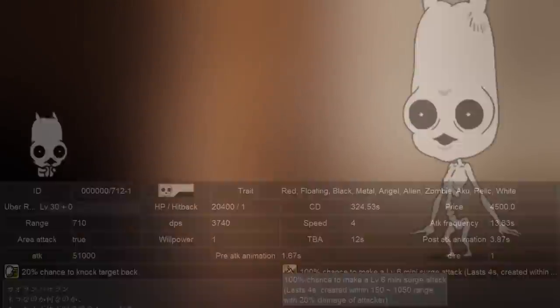First to talk about is the new units, and for each of the new units I will be using their level 30 stats. Our first new unit is a new unit from the Tales of Nekoluga, being Kaoluga.